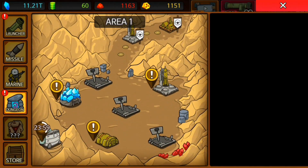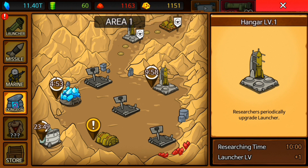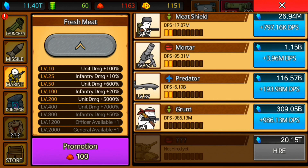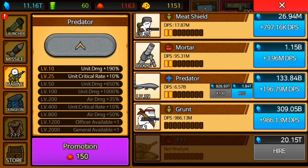We want to complete these dungeons to get new buildings. As you can see, we have some buildings ready to collect from. Some create resources, this one upgrades the launcher levels — our launcher has now leveled up one time — and this one down here upgrades a random armor piece for the marine. Now let's see if we can increase our DPS a tiny bit. We have a lot of gold to spend, so let's go for this predator and try to get it to level 50, giving us unit damage plus 650%. We can upgrade it 10 times — that unit now deals 8.8 billion damage per second.